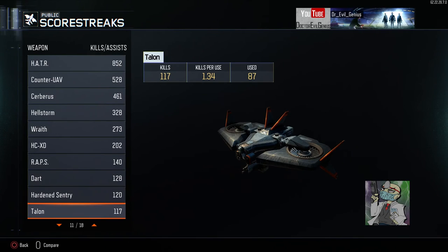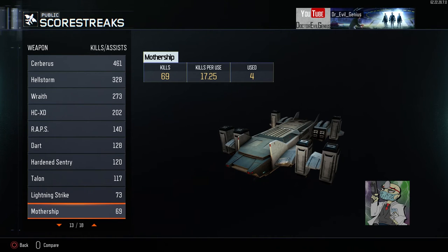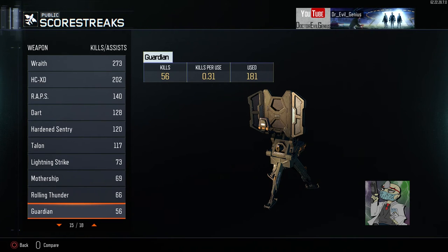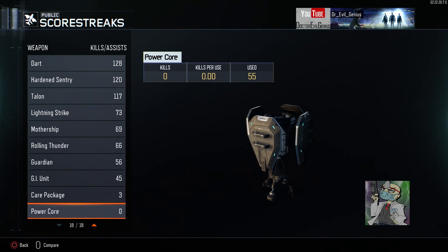Hardened Sentry — gotta get some challenges done with it. The Talon — I don't really like it but I've seen Mark of J use it, I might go back to flying around with it. I don't like the Lightning Strike. I love the Mothership although I feel like the hit detection is really bad with it — you're shooting and shooting and it's like what the fuck. Rolling Thunder — I need a couple more kills with that. The Guardian took a very long time to complete the challenges. The GI Unit will make a comeback. I've blown people up with the care package already. The Power Core lists kills per use but the Power Core can't get any kills.